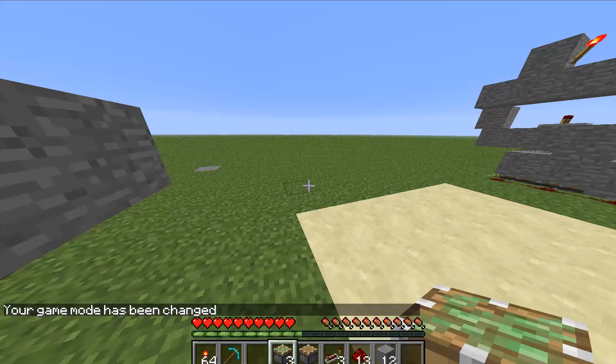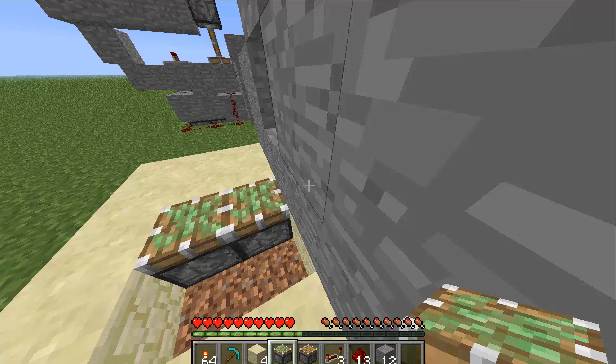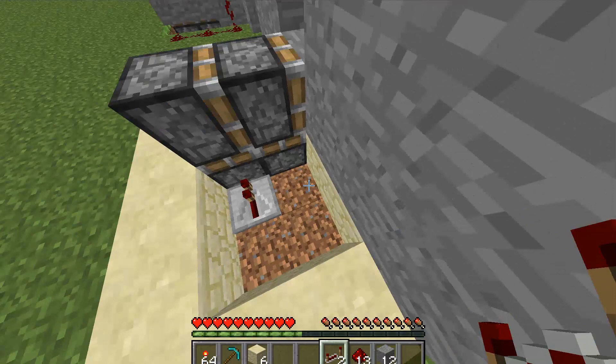If I come back here, all you need to do — this is very simple — destroy these two blocks and these two. Put your pistons here, just like that. Piston here. If I can get this piston in here. Destroy these two blocks too. And then you just pop in two repeaters here. Run some redstone out just like this.